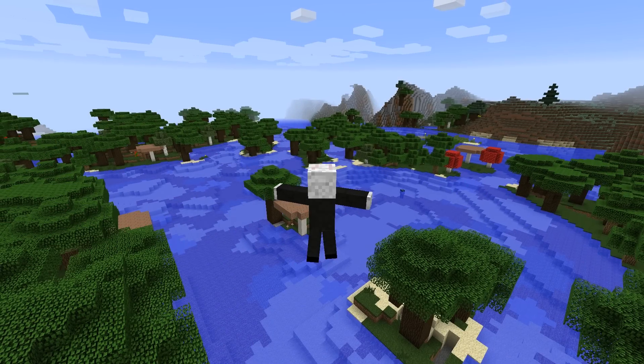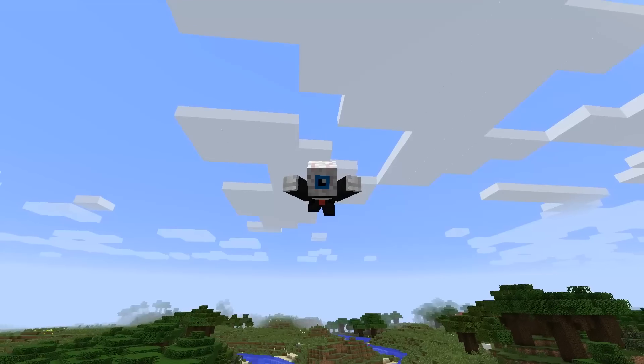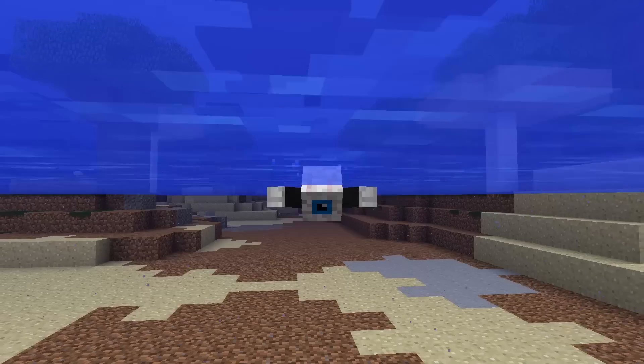At number 3 we have the Smart Moving mod, and as you can see it adds some new animations to the game such as flying and swimming. This mod makes getting around a lot easier too, as you can do things such as crawling, wall jumping, and just a lot of other new features that are pretty cool.